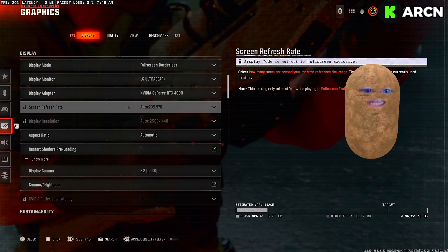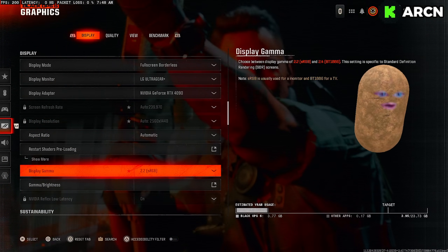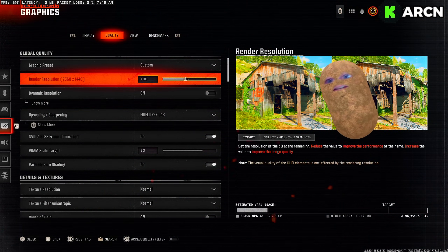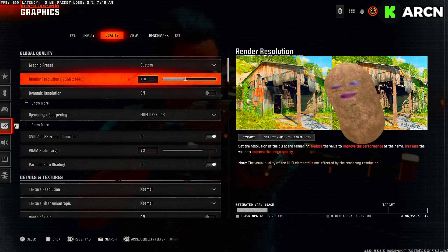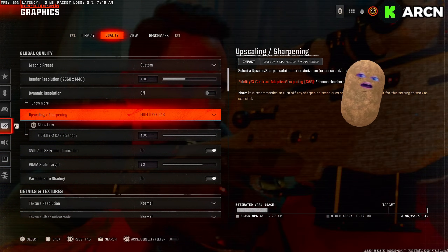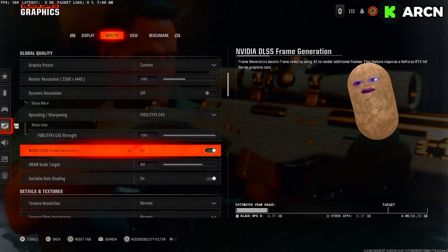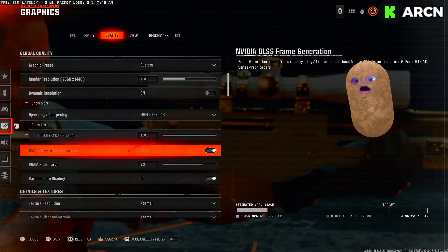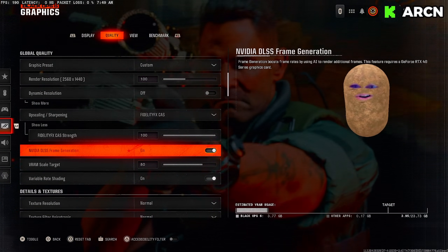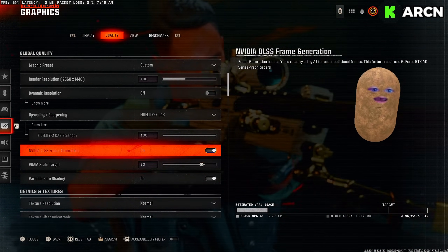I've got a 4090 — make sure your display setting is on 240 or whatever your main monitor is. If you have a 144Hz monitor, make sure it's set to 144. Make sure your resolution is on 100 — some people forget to bump it up. Put on fidelity cast — DLSS and all that is just terrible in this game. Put fidelity cast to 100. If you have a 40 series GPU or higher, put on frame generation — I'm pulling three to four hundred frames on some maps.